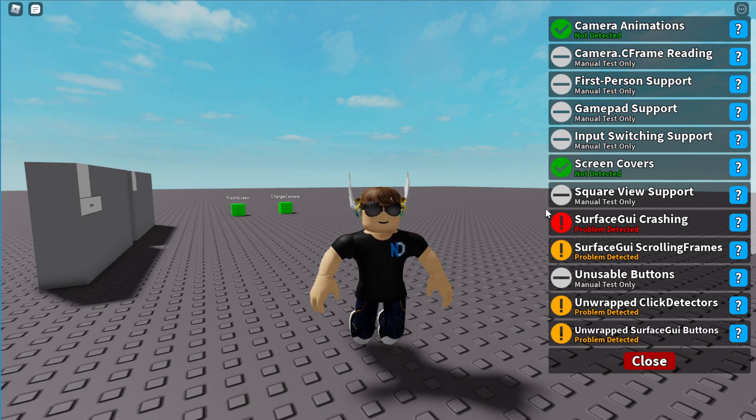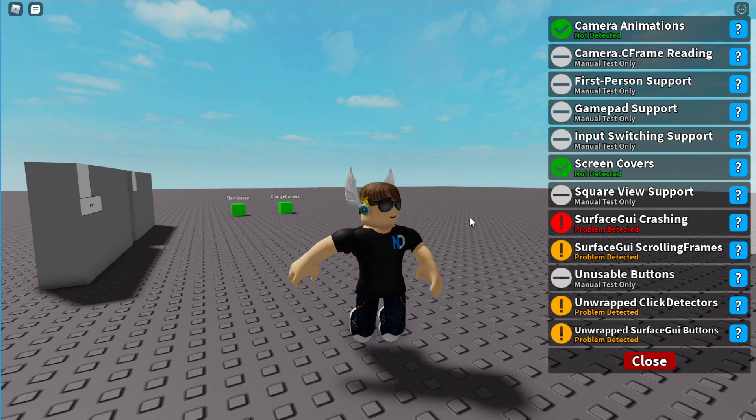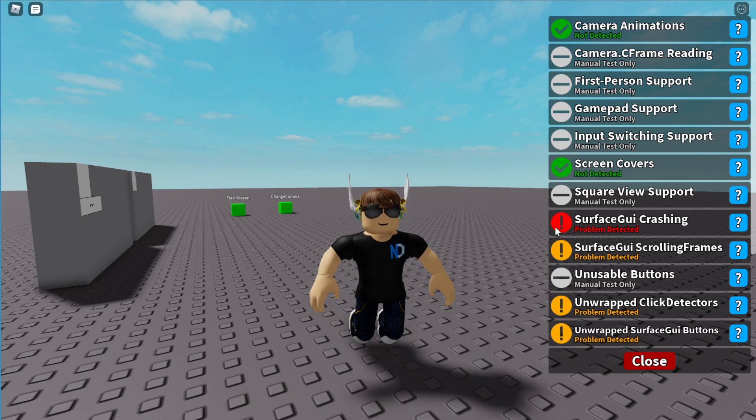There are many levels that each of the tests can have. For example, the VR crashing problem I've mentioned before will show up as red if it is a crashing problem, orange if it strongly affects playability, a blue eye — which I'll show in a bit — which doesn't affect playability much but is still something that should be resolved. And these grays with dashes are manual tests, which I do not have a good way of covering without code inspection.